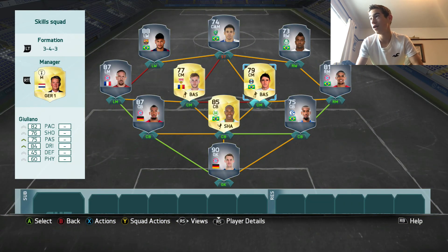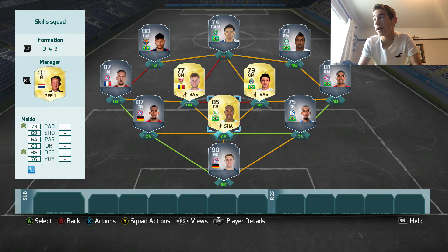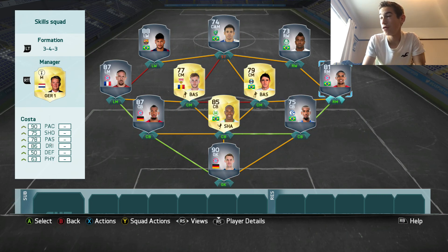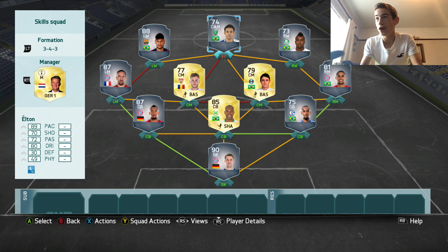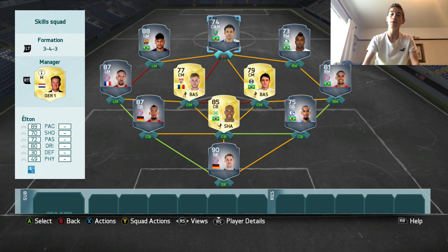So let's just summarise this: an OP defence, OP goalie, very high rated. The whole of the midfield and the whole of the attack — that's 7 in total, 7 out of the 11 players are 5 star skillers, and almost 100 chemistry. That's all you need. I would definitely recommend this team if you want a skills team. Anyway, that's it for today guys, hope you enjoyed, and I'll see you guys next time.